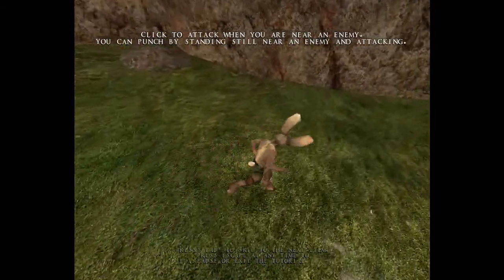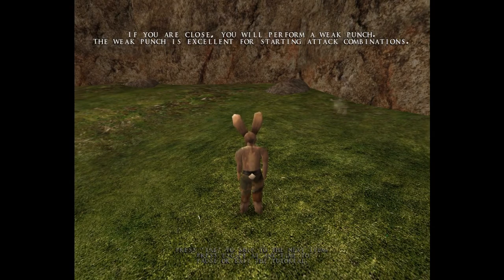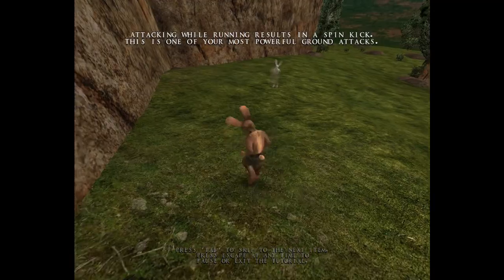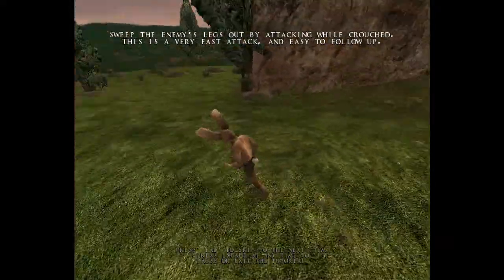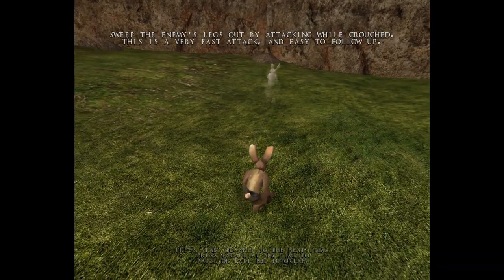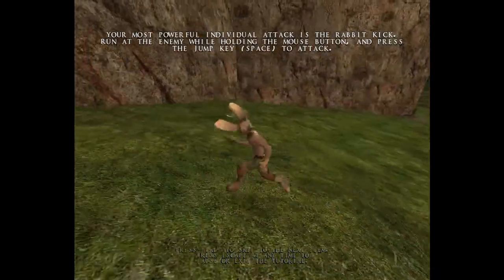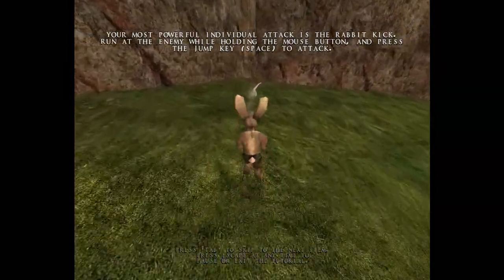Oh snap, you just got roundhouse kicked! Oh, that's how you do a roundhouse kick — you have to attack while running. Oh ho ho. So if I go like... Oh ho, I like it. Oh, that's how you do the jumping attack.